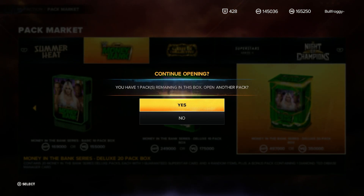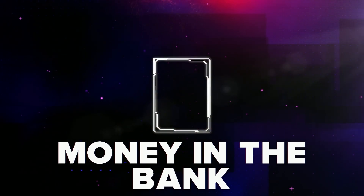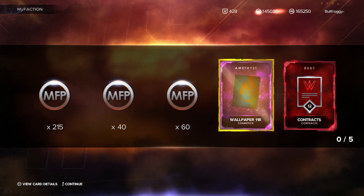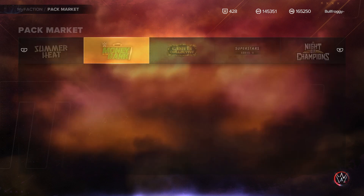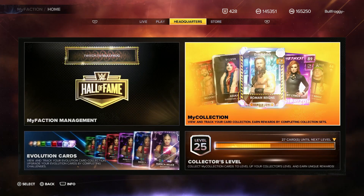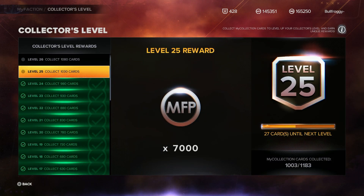We got two Star Blades and two contracts plus a JC Jane - I think that was the last pack. Show me one more - that's it, game over red rover. We did get a new wallpaper which is an absolute W. I almost have every single wallpaper, which is mental. Two amethysts overall - I'll take that, not half bad.